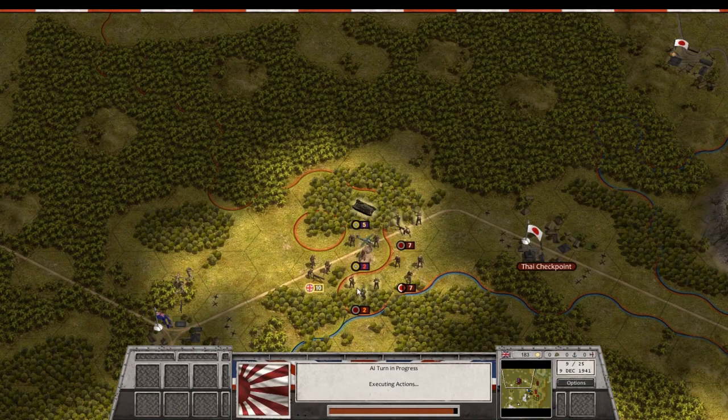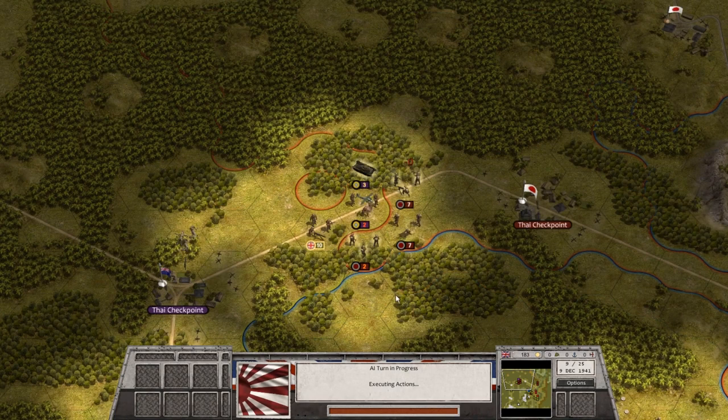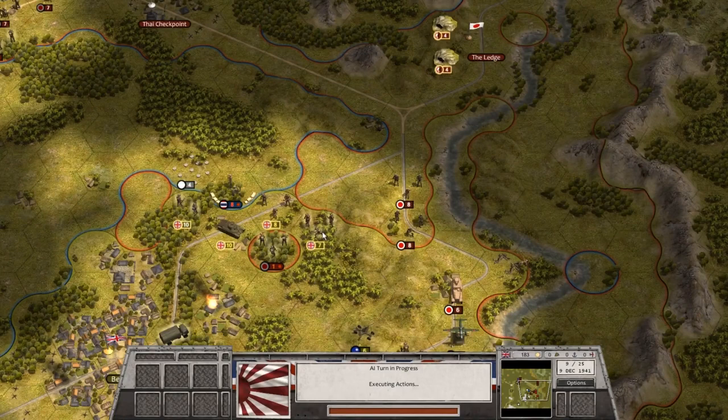Those guys are pretty much toast, but at least they're taking some of the heat. We should be able to make this a two-to-two fight once we finish these guys off. Our heavy infantry and then our Gurkhas coming up should allow us to try and drive on that other Japanese objective. Japanese armor — tanks!